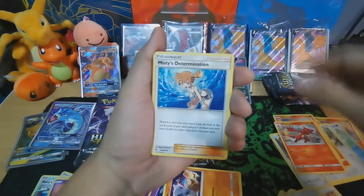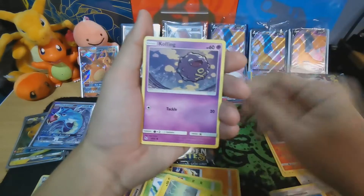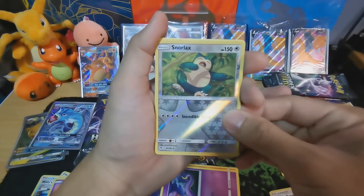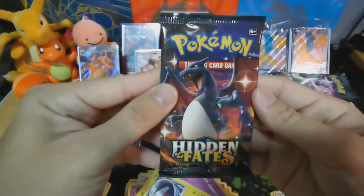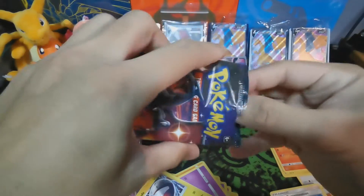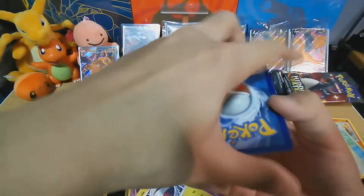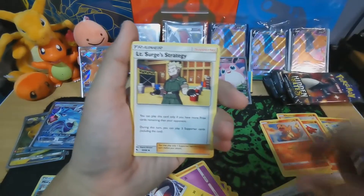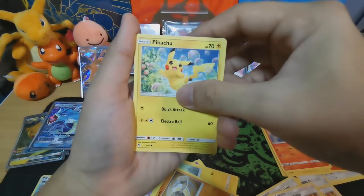Psychic energy, Charmeleon again, Misty's Determination, Scyther, Pikachu — I think that is my first Pikachu! Another Charmander. Oh — Electrode. Nothing too fancy. Come on, Charizard pack — get a Charizard inside. Pokemon is full of mysteries. Maybe psychic, fire — oh fire is a sign. Koga, rock... Ekan's again, Voltorb, Geodude, Pikachu.